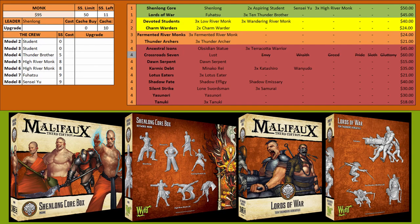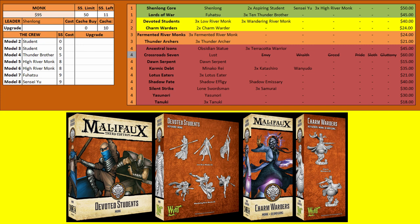For the Monk keyword, you start with Shen Long's box and then immediately go into Lords of War because Fuhatsu is a monster in this list — he complements Shen Long very well. Shen Long can buff him, heal him, and move him — basically everything Fuhatsu wants. From there, you're going to look at Devoted Students. The Wandering River Monks give you great scheme marker runners — a little squishy but great at playing Keep Away. And the Low River Monks are your really cheap healing models that can keep Fuhatsu and Shen Long up, or whoever else you're bringing in to fight.